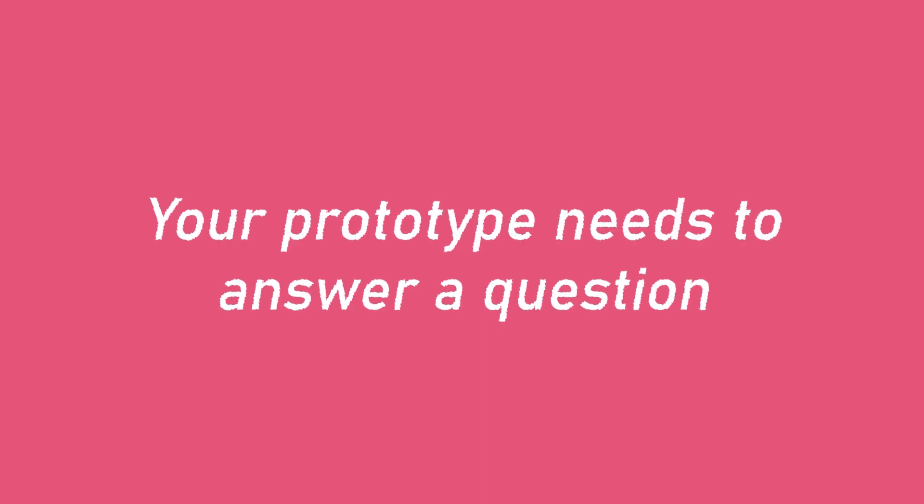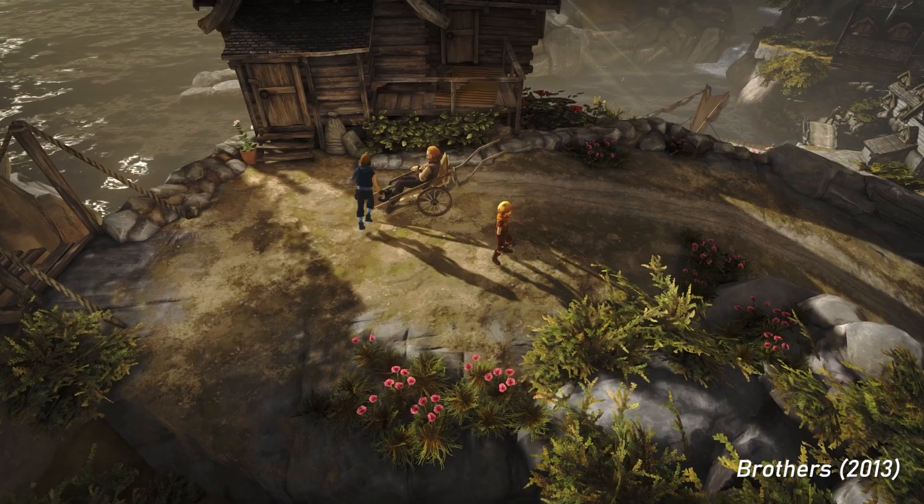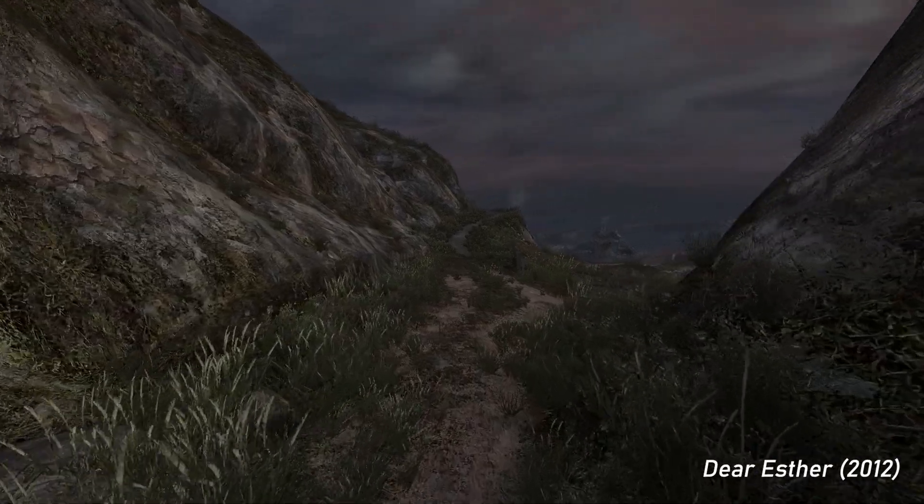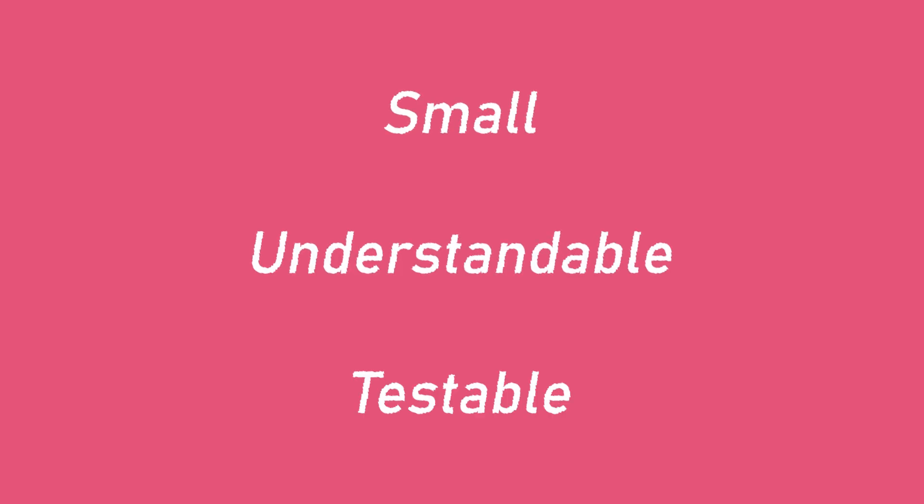I imagine you already have tons of ideas and you're overflowing with so many cool things that you want to build. However, it can be a bit difficult to distill your grand vision into something that's easily buildable and testable within a reasonable amount of time. So first and foremost, your prototype needs to answer a question. It can focus on a feeling or a mechanic — like is it enjoyable to deliver mail? Is it overwhelming to control two characters at the same time? Can walking be used as a storytelling mechanic? A good question is small, understandable, and testable. You or someone else needs to be able to play your prototype and answer the question you've come up with.